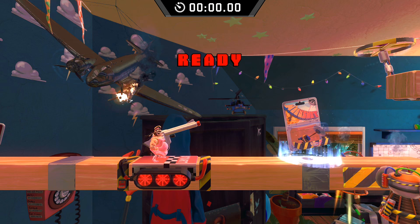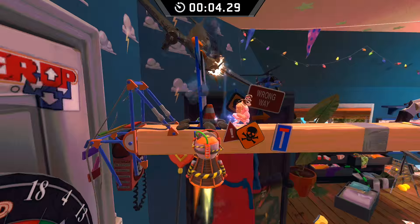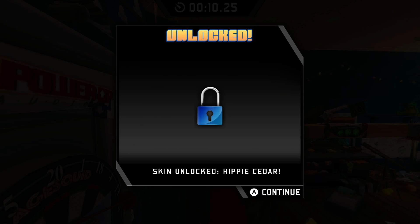What you'll need to do is get over the barrier on the left-hand side of where you start. Hookshot underneath where you start and then swing up and around. It might take you a few tries, but it will look something like this, and then you'll get the achievement or trophy to unlock, as well as a new character.